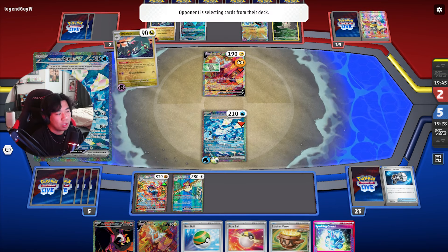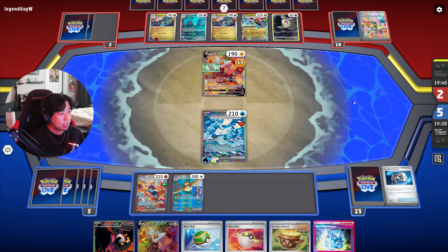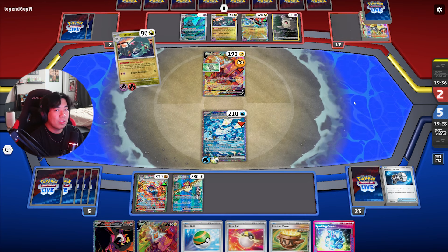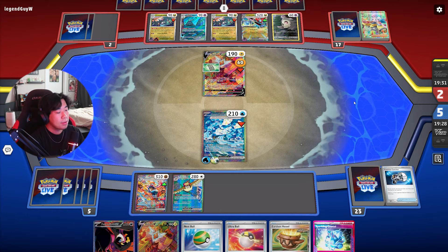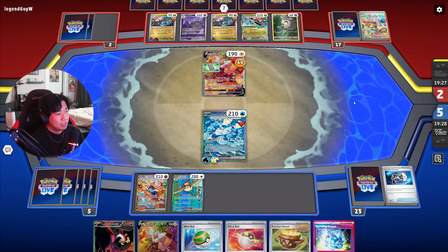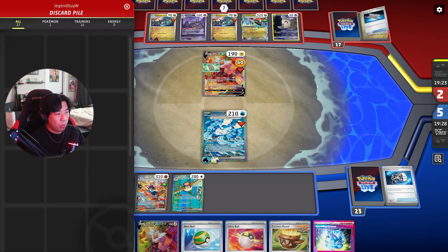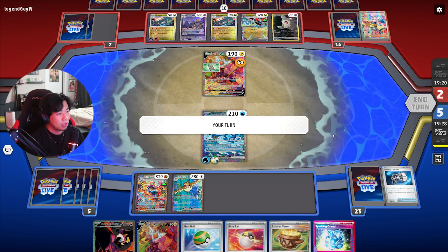They probably have another Dusknoir in their deck — they've only used one so far. That's Recon Directive — drawing more. The more they draw, the faster they lose, because the point of Sob is just to deck them out. There's the Dusknoir. I don't think they'll pop it yet — they'll probably wait until they have both, digging for Night Stretcher and Rare Candy.